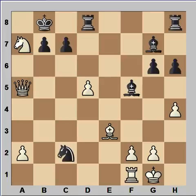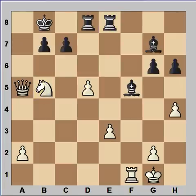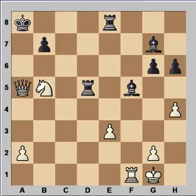Queen to a5, knight takes bishop, pawn takes knight, rook from h to e8, knight to b5, rook takes pawn, pinning the knight. Queen takes on c7 check, king to a8, and queen to a5 check. And in this position, black resigned.